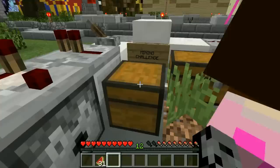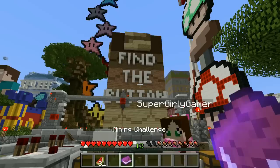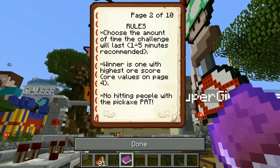We get a diamond ore head for whoever wins! Let's see what we actually have to do here. Pat's beastly pickaxe is over here, and over here is Jen's — so we each take a pickaxe. There's a book with the mining challenge rules. Mining challenge: the goal is to collect the most ore to get the highest score. Grab your pick and mine away. If you hit dirt, you're out of bounds. Look out for bonus picks hidden in the stone. Choose the amount of time — one to five minutes recommended.